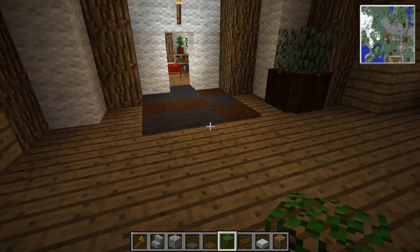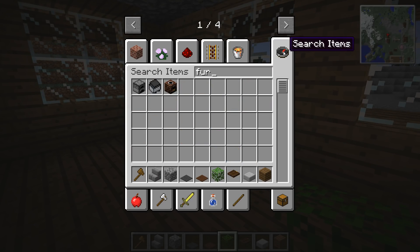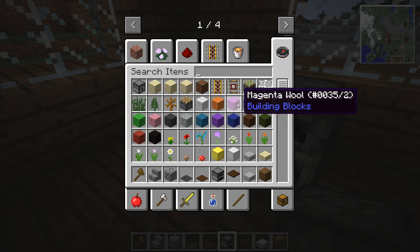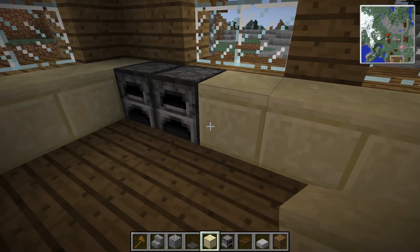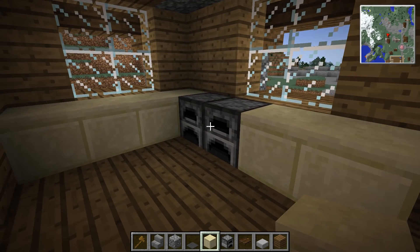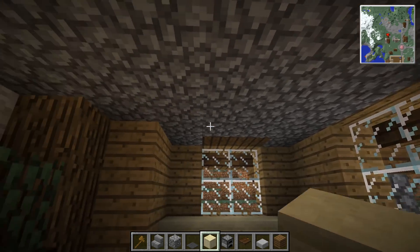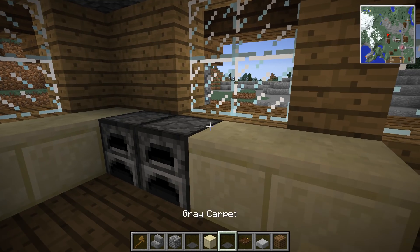We need a kitchen slash lounge — this is going to be the perfect spot. We'll get a furnace, maybe a double one — he's a stonemason, he's got a little bit more money. And then smooth sandstone works really well for countertops because of the natural door-and-countertop effect it has. It's a little bit away from the medieval theme, but we'll be okay — maybe a nice stone top on it.